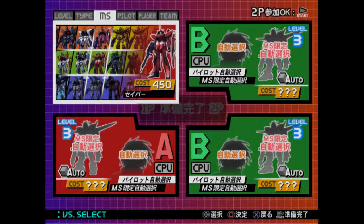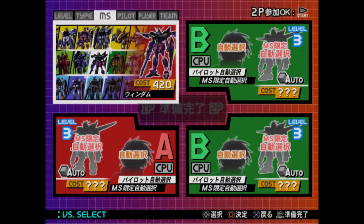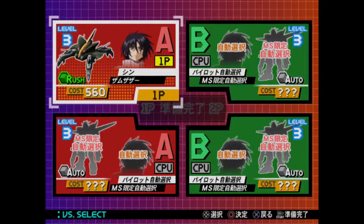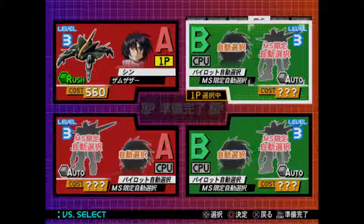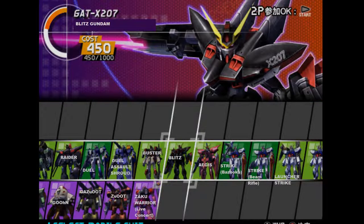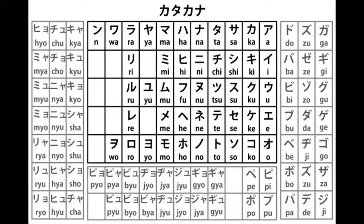The level modifier modifies some stats should you want to give yourself an advantage or a disadvantage. The type option is where you pick the type of an activatable powerup, which I will cover in a later video. In the next two tabs, you can pick a pilot, which is purely cosmetic, and a mobile suit. I've taken my time to translate both rosters and I've put it here for your convenience. By the way, you can name your character if you pick an unnamed pilot. The letters are in Katakana, but you can easily find a chart for that on Google Images.